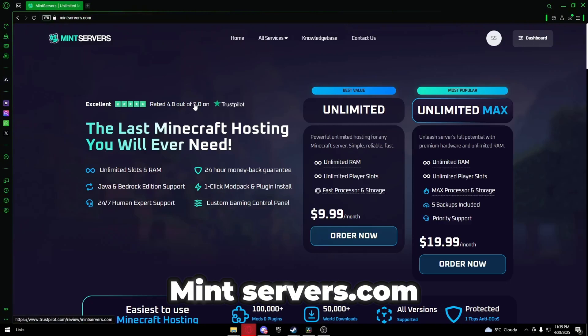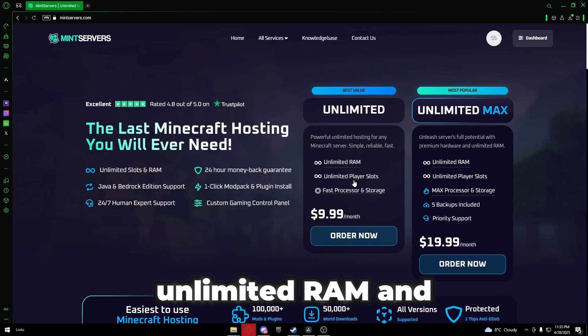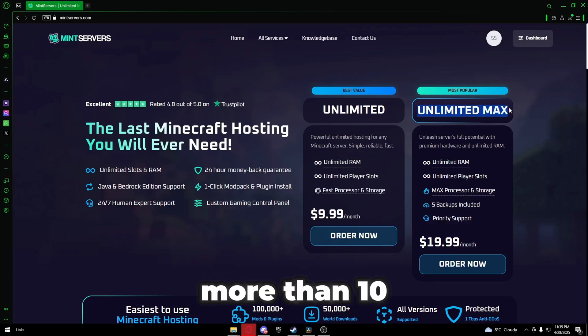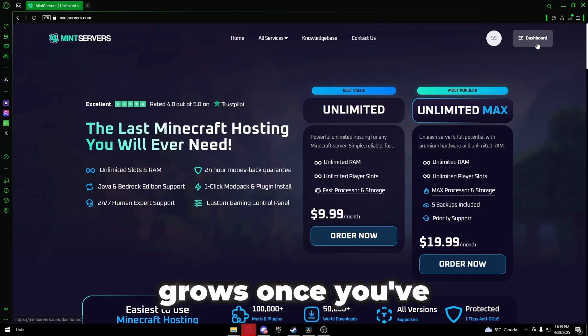First, head to mintservers.com. For most groups, the unlimited standard plan at $9.99 is all you need — unlimited RAM and player slots included. If you'll have more than 10 players or need even faster speeds, choose the max plan. Both plans mean no worrying about server limits as your kingdom grows.